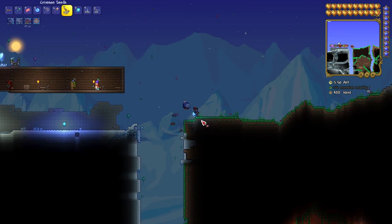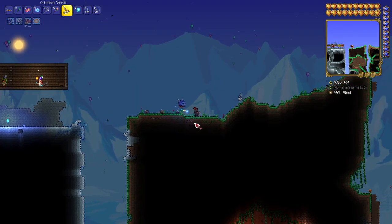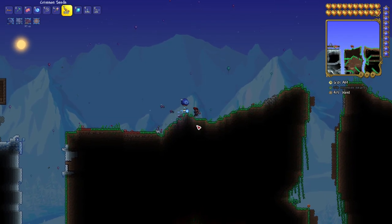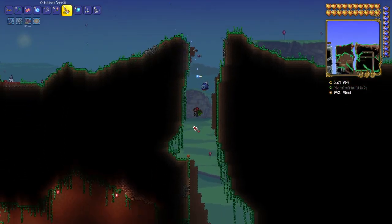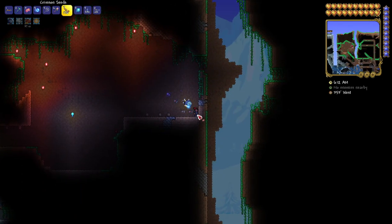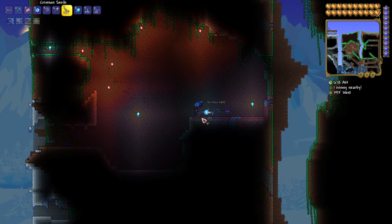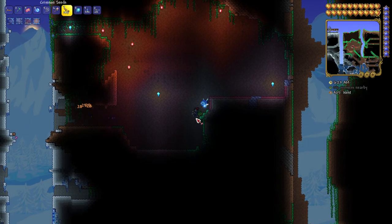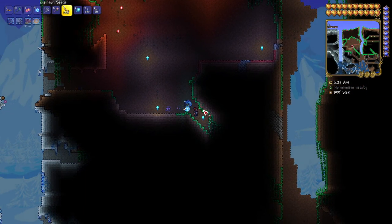We're going to put these crimson seeds into the grass and the grass is going to start turning red. We want a lot of crimson grass on screen at the same time, which means it's not going to be enough to just put it on the surface — we're going to have to really dig it into the area. It takes time for this to start spreading, so if you're in a rush you can speed it up, but I'd recommend starting your crimson, then going away to do something else like a few bosses or some grinding, then come back and it will have spread further.